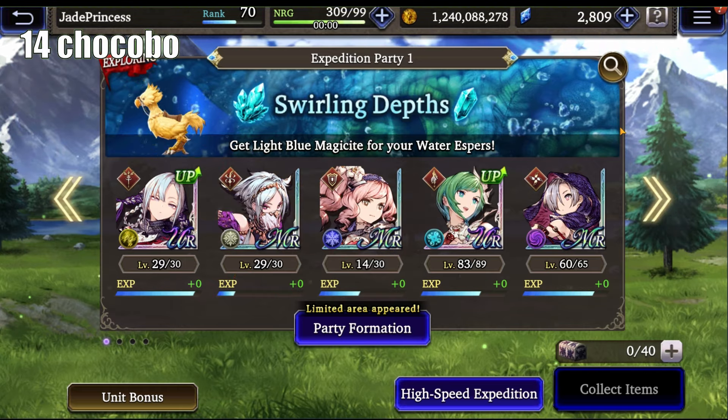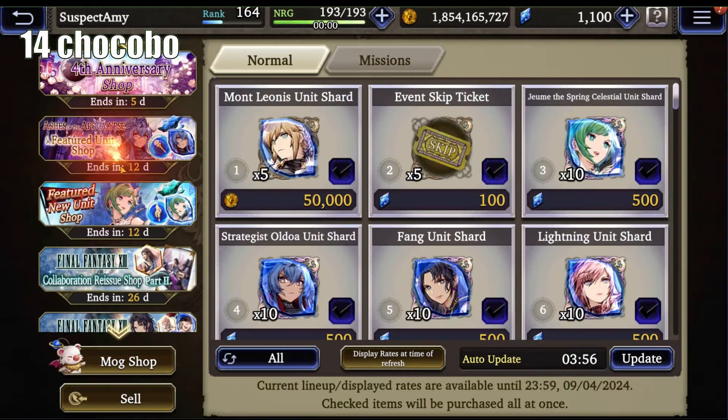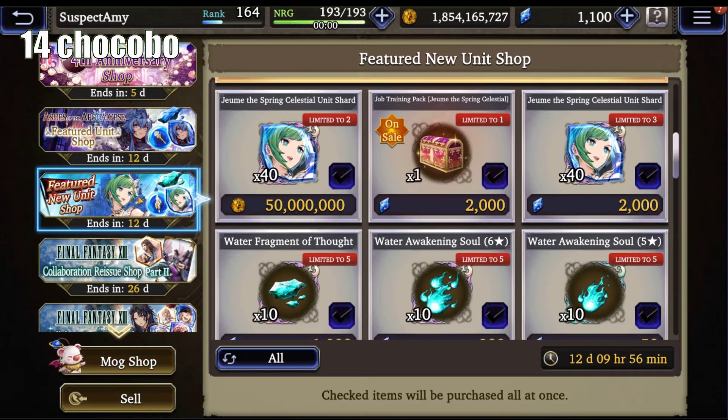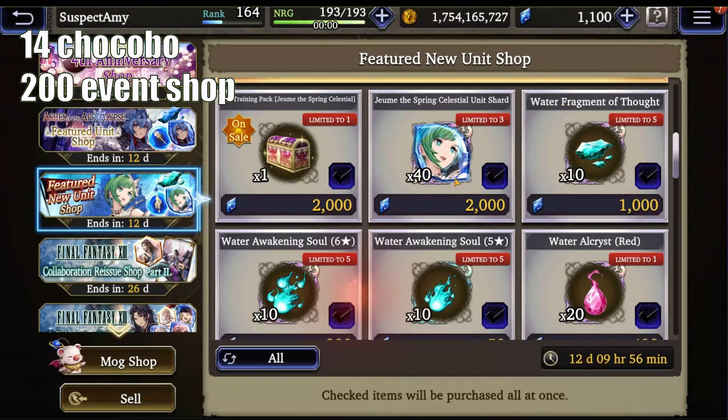Let's count this as two shards per day over her two-week event — that's doable. Next is her shop. Let's ignore all the pay stuff, and down here you get 80 shards for Gil, and another 120 shards for 6,000 viz. 6,000 viz is expensive, but this is a must-buy if you want any hope of maxing out this unit.